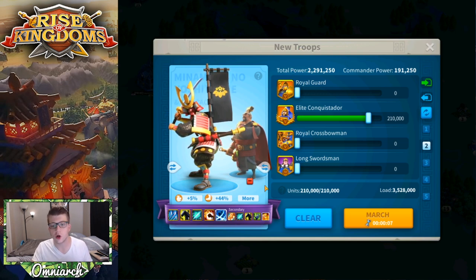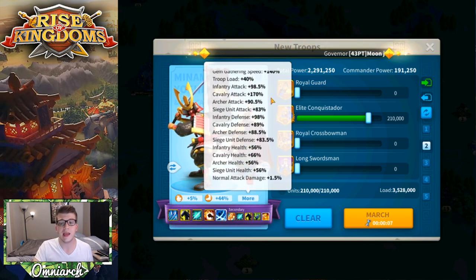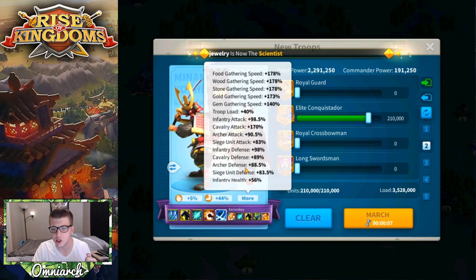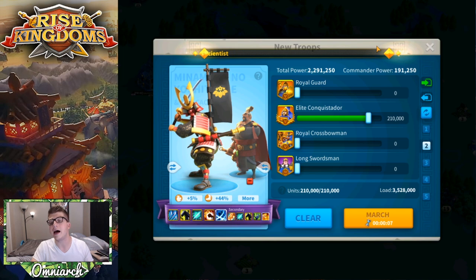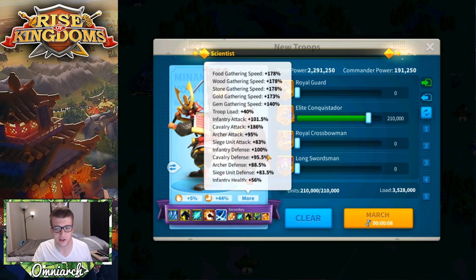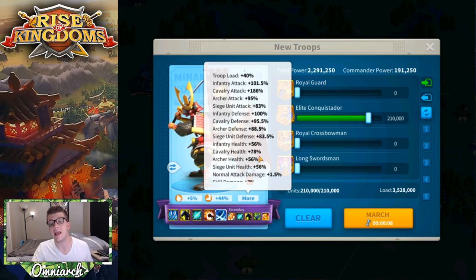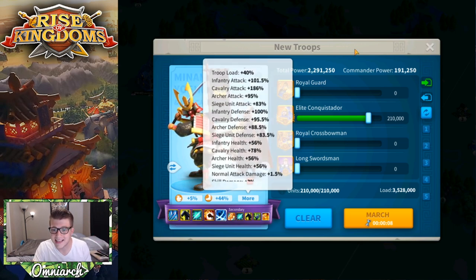I want to illustrate the importance of equipment in Rise of Kingdoms. On screen we have Minamoto and Tao Tao as the secondary — a very common commander pairing. If you tap the 'more' button you can see 170% cavalry attack, 89% cavalry defense, and 66% cavalry health — all without any equipment. When I put equipment back on Minamoto, the stats become 186% cavalry attack, 95.5% cavalry defense, and 78% cavalry health: that's 16% more attack, 6.5% more defense, and 12% more health — a total of 34.5% extra stats.